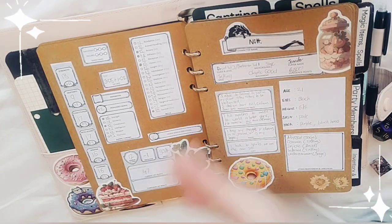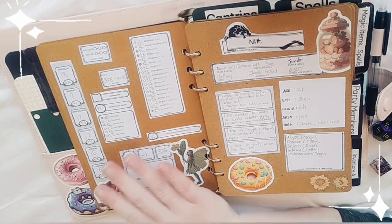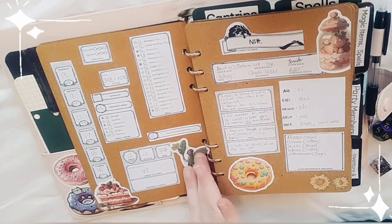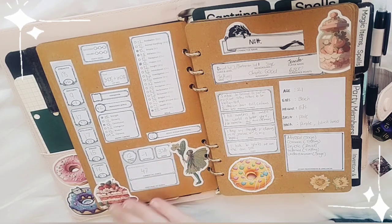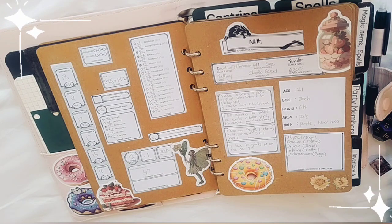All of her stats, modifiers, skills and proficiencies, passive perception, and the languages she speaks are here. She speaks five languages: Common and Infernal from being a tiefling, Abyssal and Undercommon from the Sage Researcher background, and Druidic from being a druid.